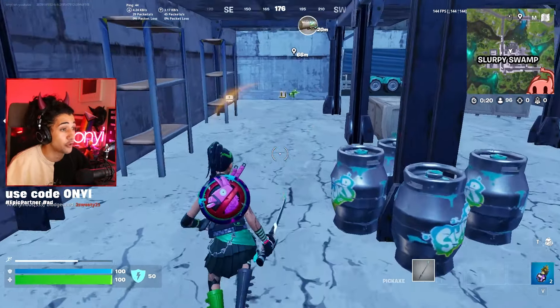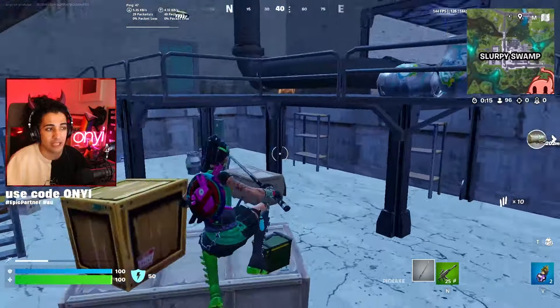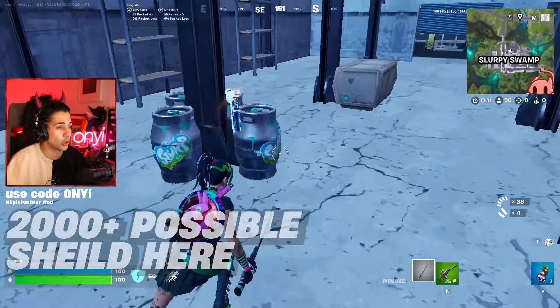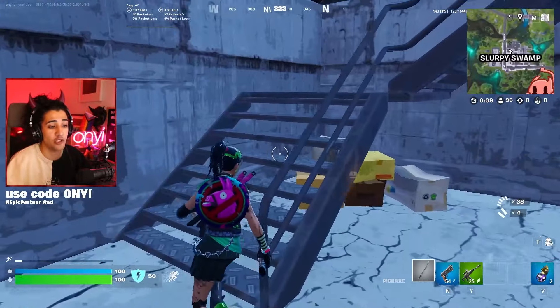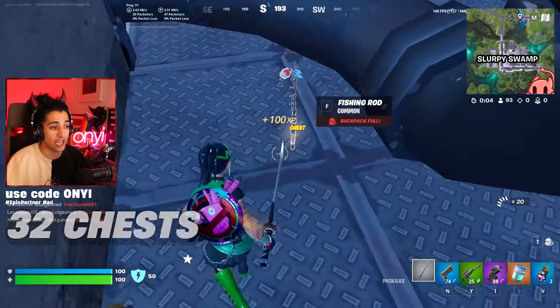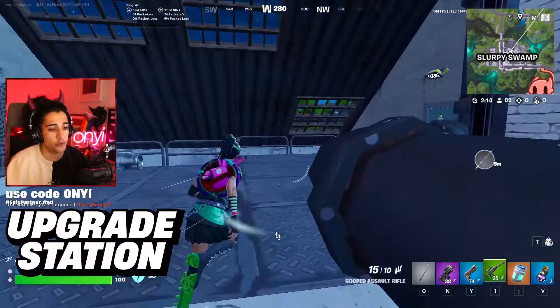These barrels - there's a total of 130 of them, that's 1,300 shield. Combine that with the slurp barrels and the two big barrels at the front, that's near 2,000 shield at this single location. On top of this, there's a bunch of floor loot spawns, 32 chests, seven car spawns, and there's also an upgrade station - I'll show you right before I push these people.